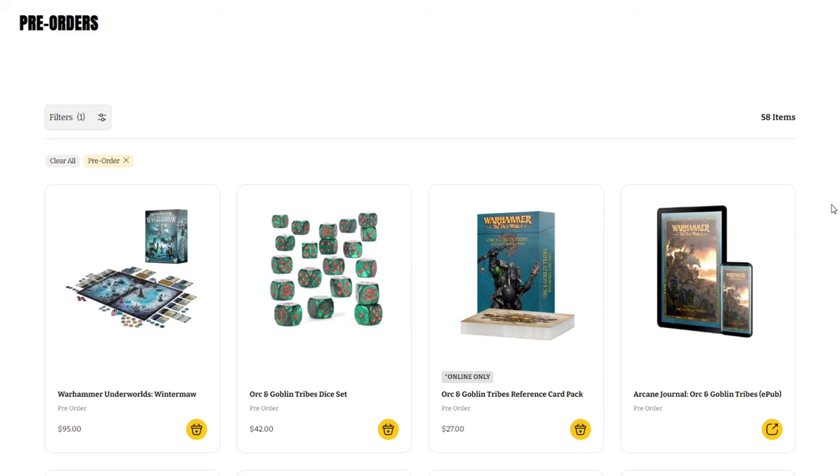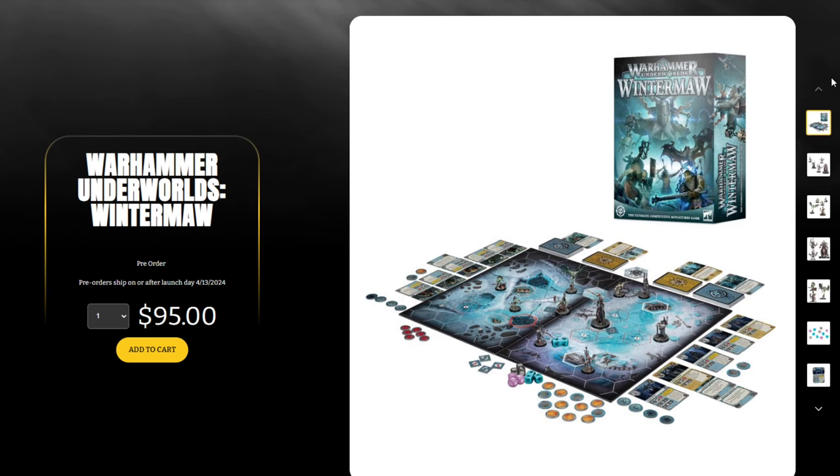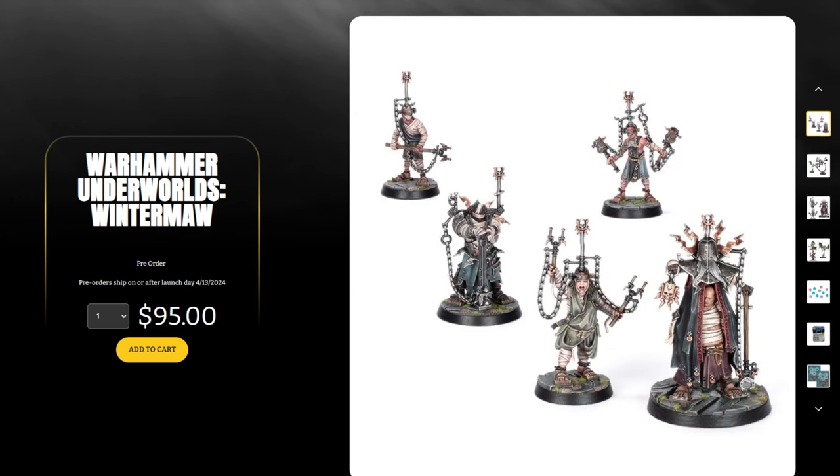Welcome back to the channel, Warhammer Man Studios. I'm Warhammer Man and today we're taking a look at this week's pre-orders — they are live. This video is sponsored by CMO Games, more on that later. First off is the new base game for Warhammer Underworlds: Wintermaw, $95 for this. I do like that Games Workshop kept it under $100. Very cool new war bands in this setup.